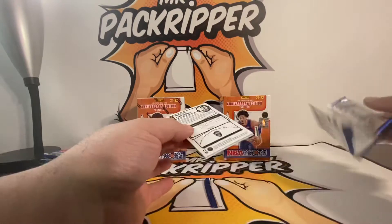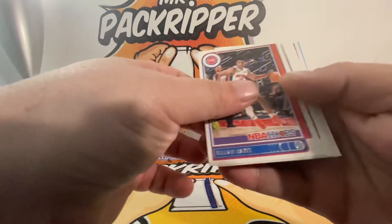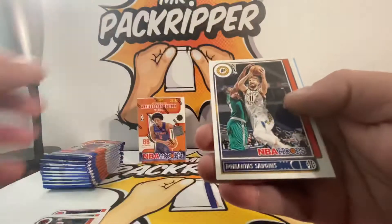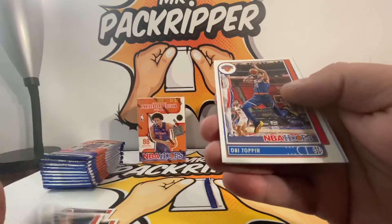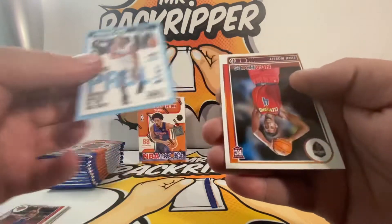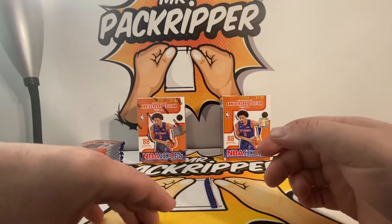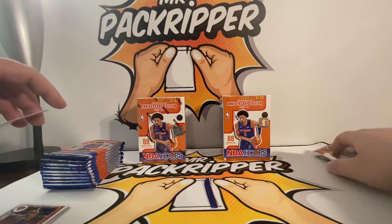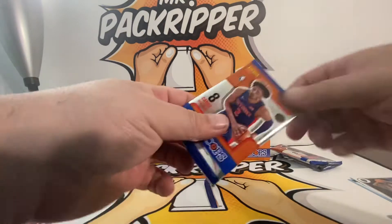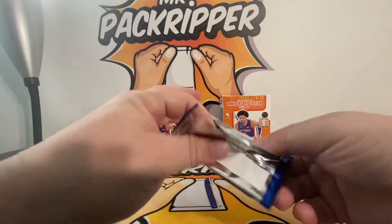Okay, here we go — Killian Hayes, Kevin Durant, Siakam, a couple of good cards coming. Bonus: Markaiken, Obi Toppin. Oh yeah, Chris Paul Slam — nice card — and an Evan Mobley. Real nice, real nice. I like these two cards right here. Let's sleeve those bad boys up after I open these packs; I don't want to waste your time while opening these.